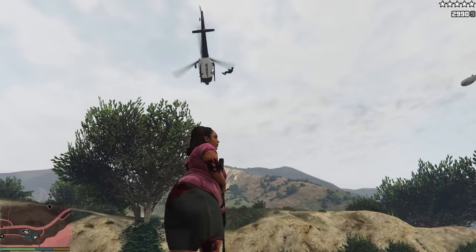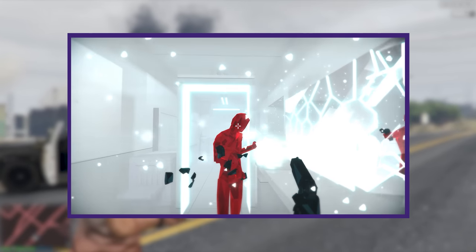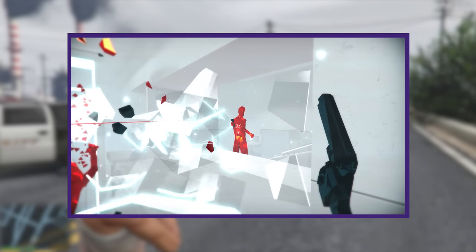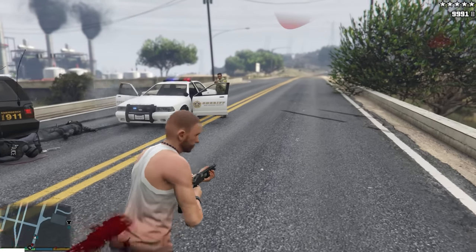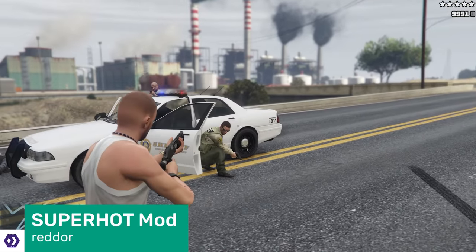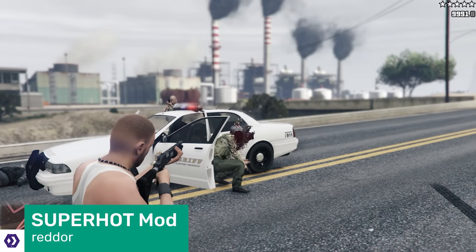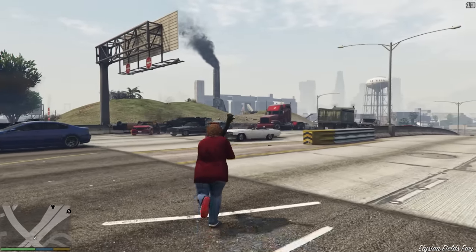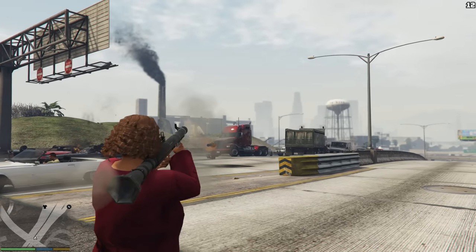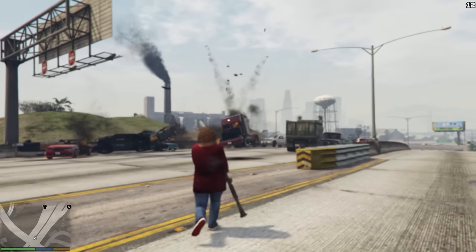Every game should have a Superhot mode — the delightful 2016 indie FPS where time moves when you move, and you used it to batter faceless mannequins senseless. This mod basically transforms GTA 5 into a really detailed version of Superhot. To be honest, it's just fun to see a rocket hurtle towards a load of cars on an intersection.